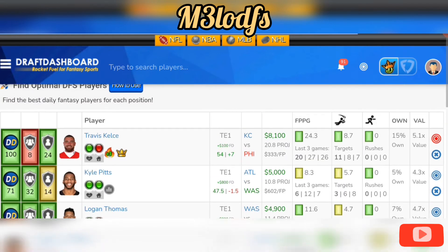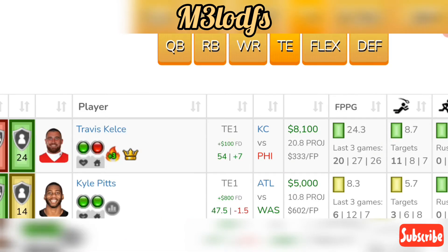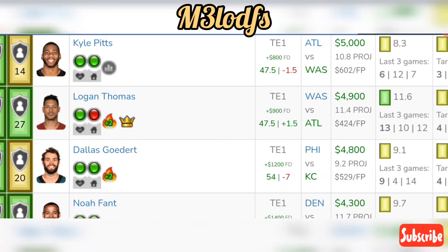At tight end, I'm paying up for Travis Kelce — $8,100 on DraftKings, $8,200 on FanDuel. This guy is in a great spot, averaging 8.7 targets and 6.7 receptions a game, three touchdowns for the season, 24.3 fantasy points per game. Philly is allowing 6.7 receptions to the tight end spot, around 16.3 fantasy points to the position, and he holds almost 25% target share per game. Travis Kelce is back in a great play.